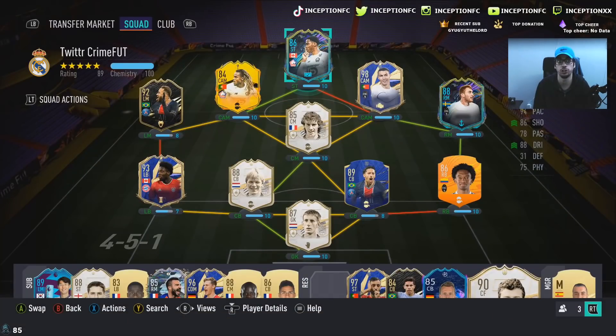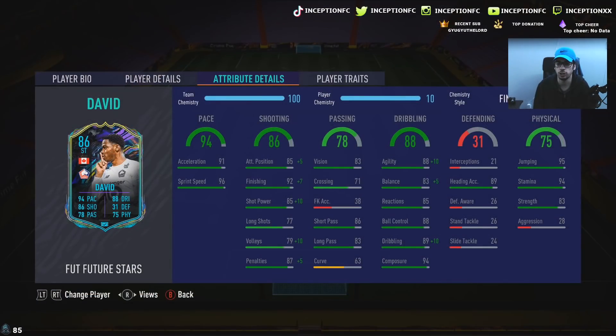I'm going to try him out next to Ronaldo up top. Dribbling on the card is at an 88 — 83 agility and balance with 89 dribbling. We are going to be boosting that to a 98 with 93 balance, 85 reactions, 88 ball control, 99 dribbling, and 94 composure. His dribbling isn't necessarily going to be the best, but the finisher chemistry style is the only real choice. We'll see if he has sharp dribbling in-game, or if we can compensate — similar to how with Izaka you could compensate with the engine chemistry style. Could be the same case with David's card.